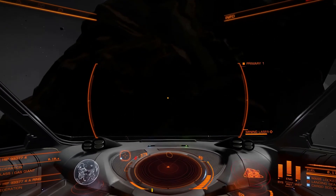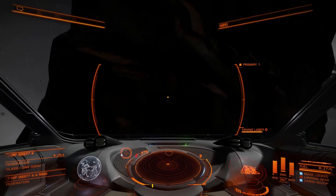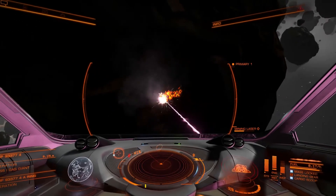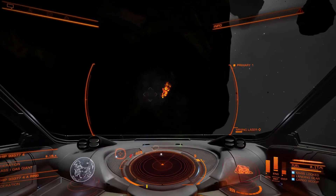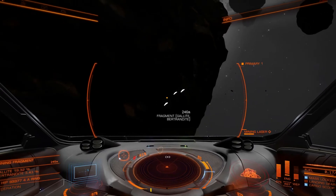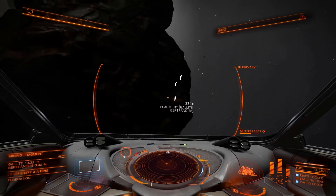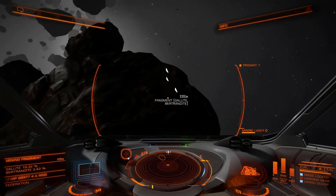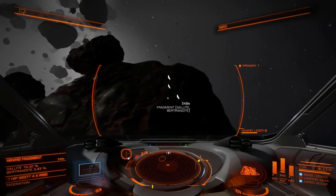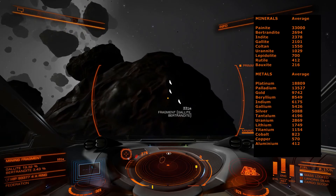Let's go ahead, stop the ship, set our mining laser, and start cutting. As you cut you hear a rumbling sound, and you see small targets appear. Press T to target a fragment of rock that came out of the stone. This one is Gallite and Brandtite. Looking at the on-screen list, Gallite has a galaxy average value of around 2,100 and the other material is almost 2,700 — this is not as good as it could be, so we're going to leave this rock.